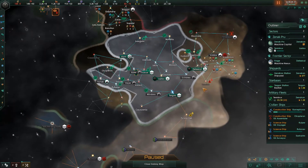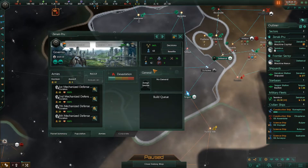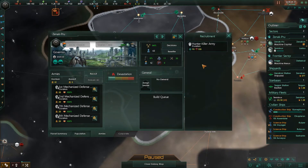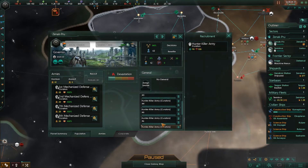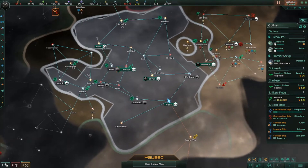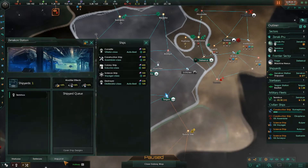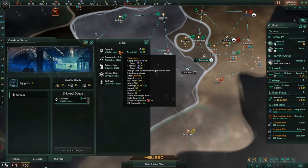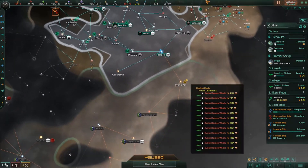So, what preparations do we need to do? Basically two things. The first thing is we need an army, because we currently have none. We're going to build a nice even number of ten — ten hunter-killer armies. That's going to be our invasion force for their planets. And I would like to build ten more corvettes, just as some extra security against them.